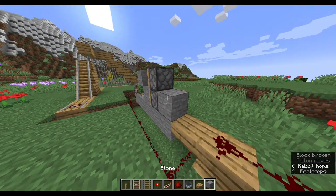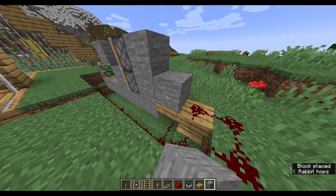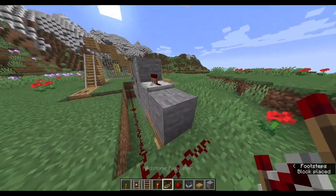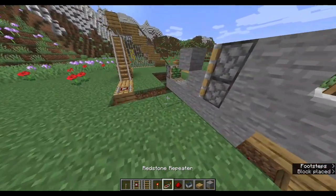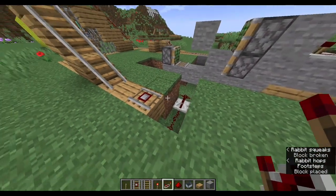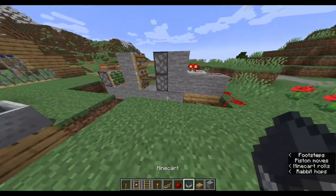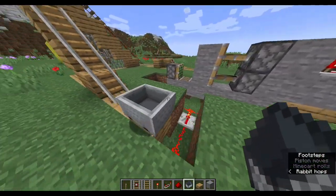I think I need a power block up here. I'll place a repeater here, which will allow the redstone to become full strength, because we don't want to run out of power. There we go, now this full door opens.